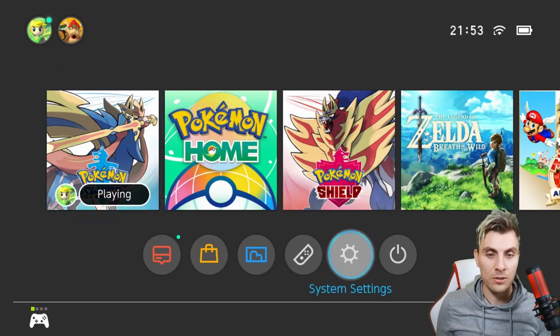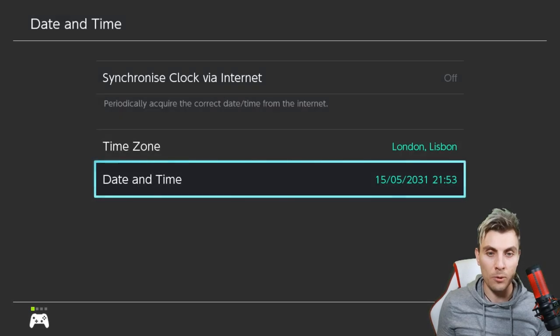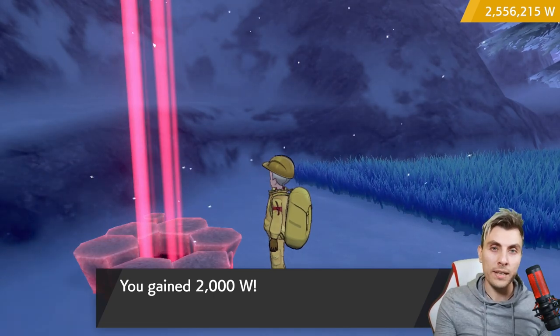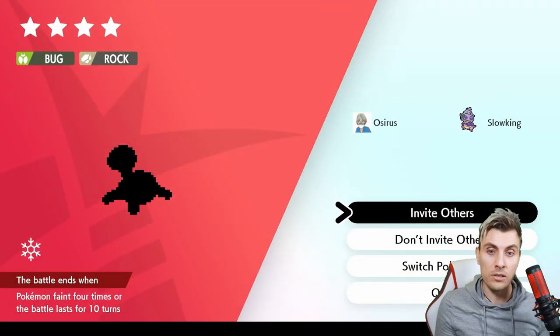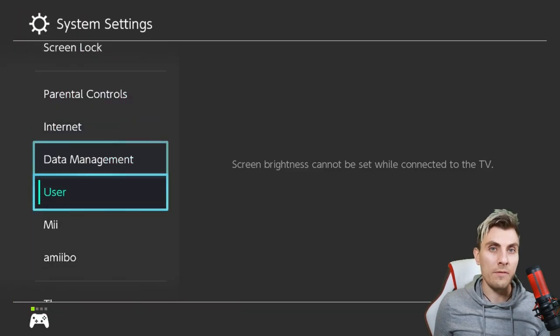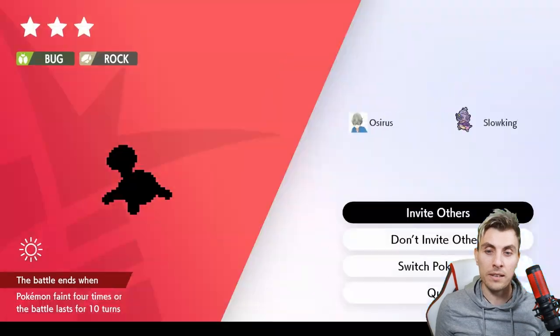Come down into System Settings, then System, Date and Time, and cycle the date forward one day. Come back into your game and quit out of the den — make sure you're offline when you do this so you don't disrupt anyone else's game. Hit Invite Others and come back into the den. This tricks the game into thinking 24 hours have passed, changing the den's seed and giving you a different Pokémon. You can see we've got a Shuckle here — just keep doing this until you find the Gigantamax Pokémon or whatever you're hunting from this event.